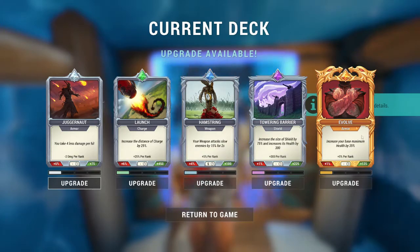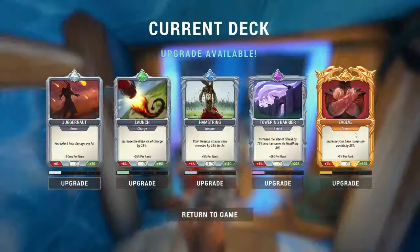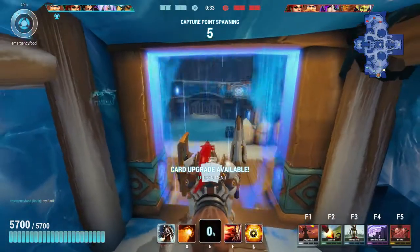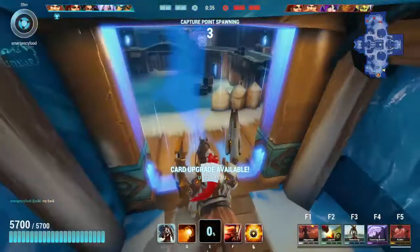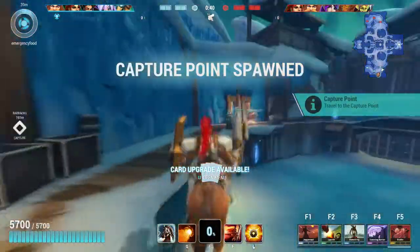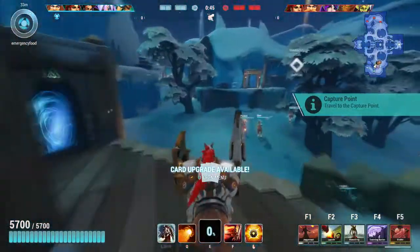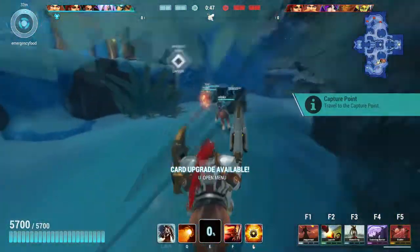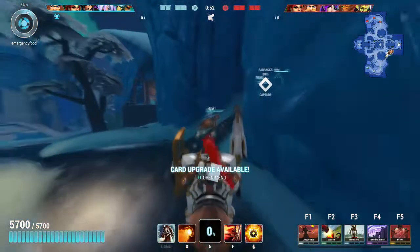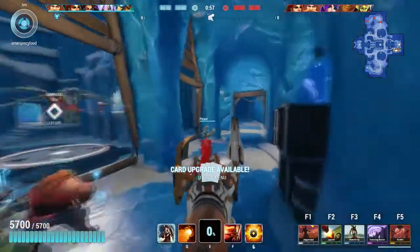The cards we have here today are Evolve. I think this is much better, even on this map, than the permanent one. Just because you get it at the start of the game, it'll allow you to get a lot of points early on and get a good amount of their gates down. Towering Barrier, so we can protect some of our damage dealers here. Since we have four damage dealers, I wanted to get a big enough shield that they all could stand behind and not die. We also got Hamstring, because Flamethrower AOE slows pretty good. Launch, so we can run into the enemy if we need to chase someone down. And Juggernaut to get some damage reduction.